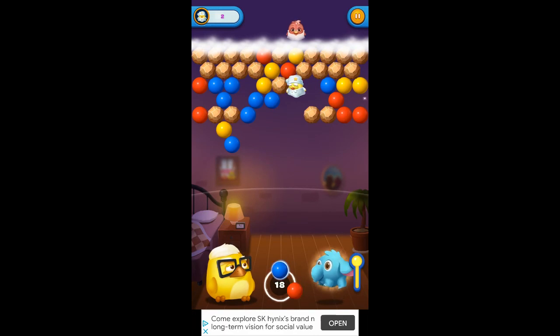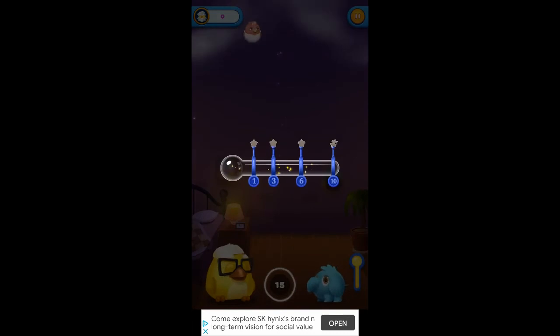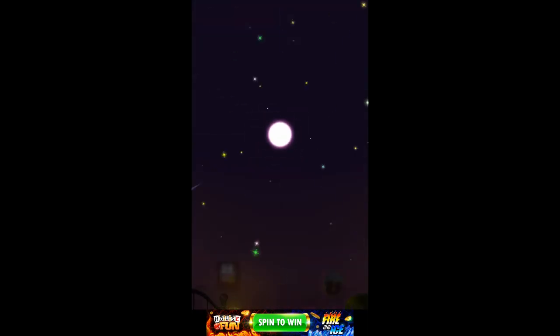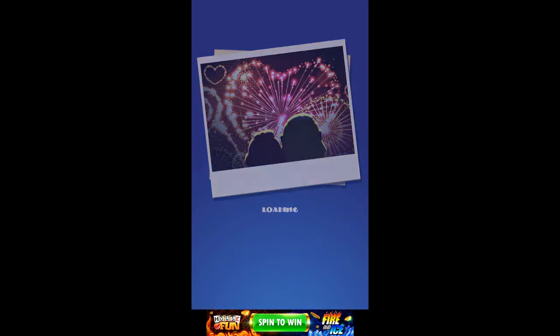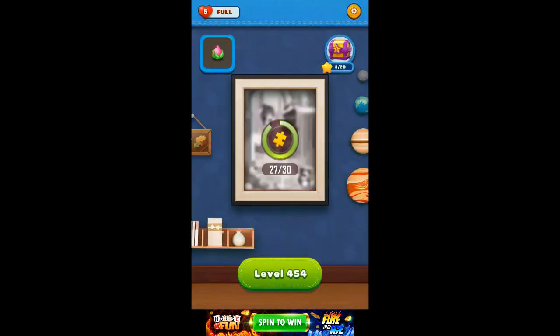That got a bunch of them out of our way. One more, here we go. Red may open it right there. Yeah, there we go. Got him through. Oh, there's a treasure chest where we get three puzzle pieces.